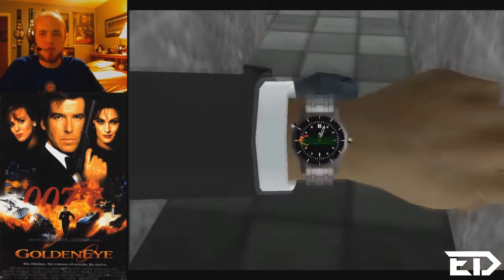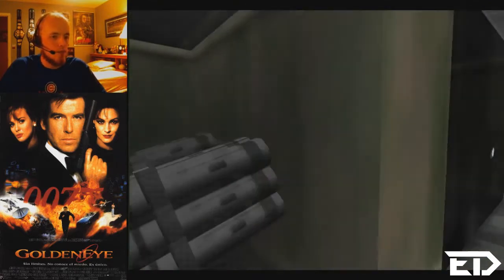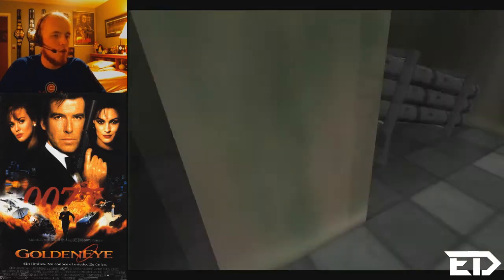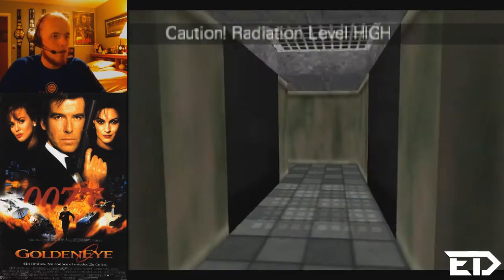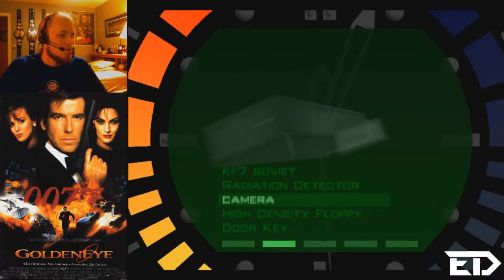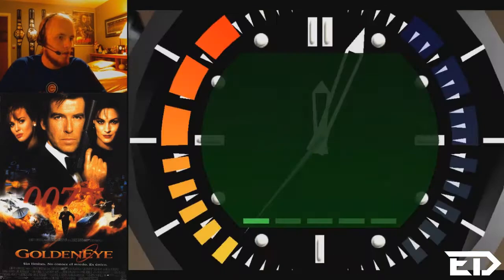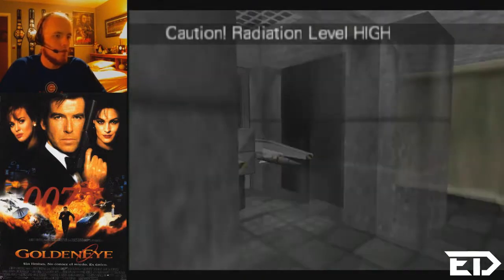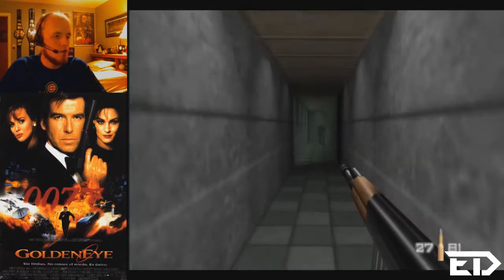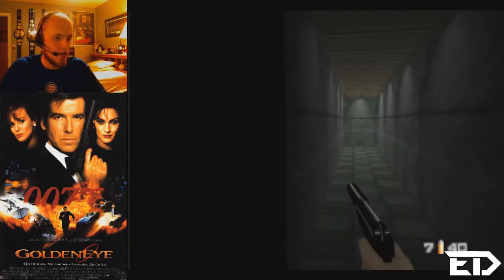I guess I should show what happens if you use the radiation detector, even though I already knew what was going on. Using it right here — it sets that off, which lets you know which ones are the nukes and which ones aren't. This one obviously is. That's a high radiation reading, so that's a camera shot. Take one from every angle. Take care of the stray guards down that way, cause we gotta come back here later.